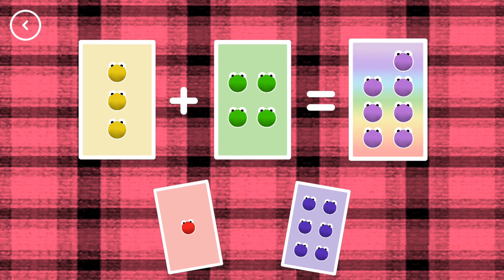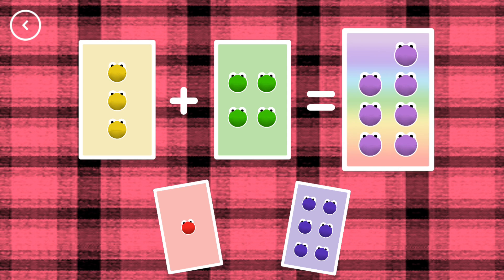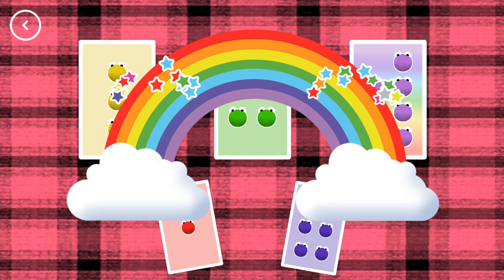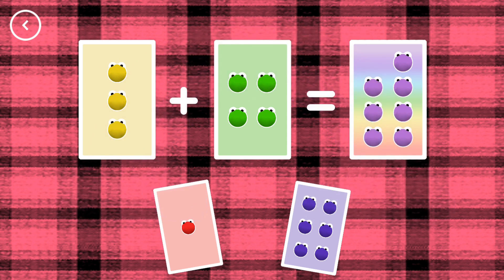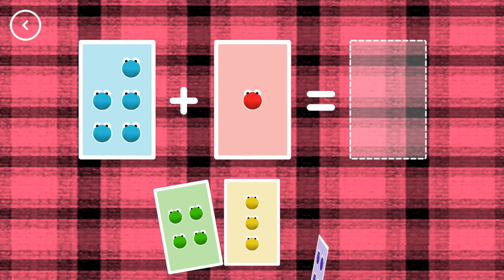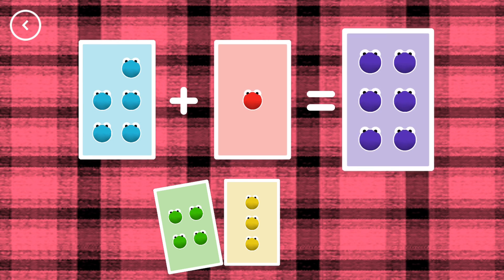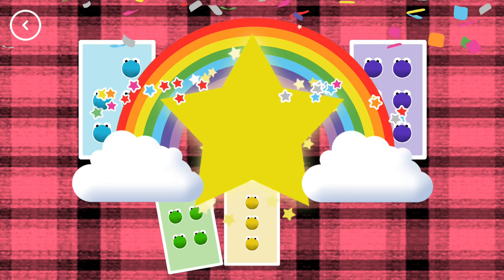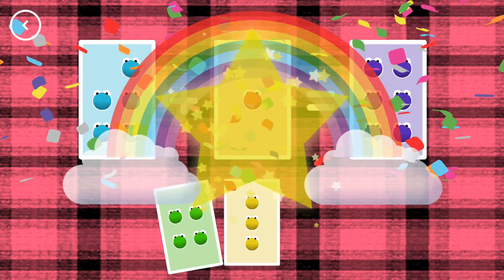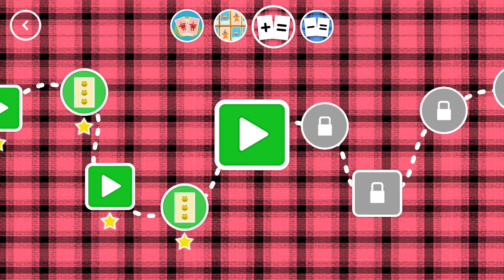Seven! Three plus four equals seven! Correct! Six! Five plus one equals six! Yeah! You've earned a star! You've unlocked a new number!